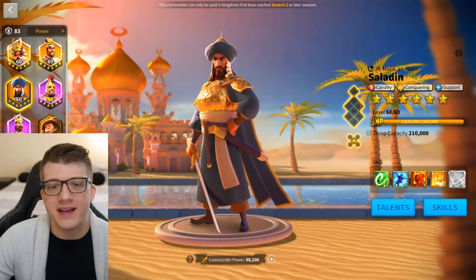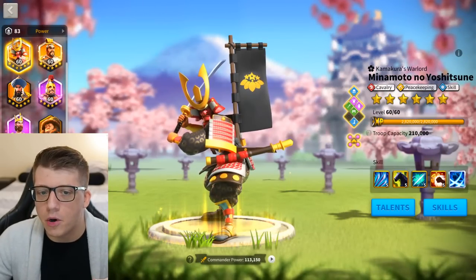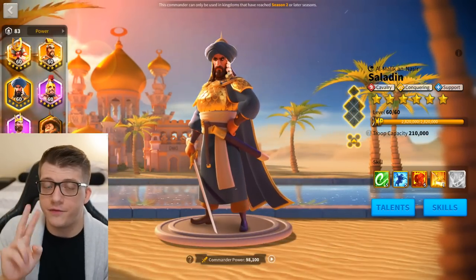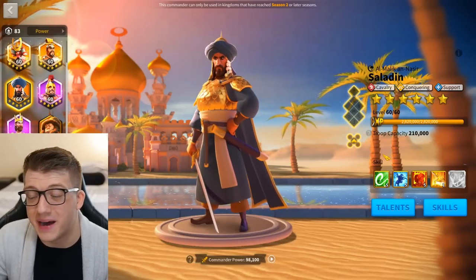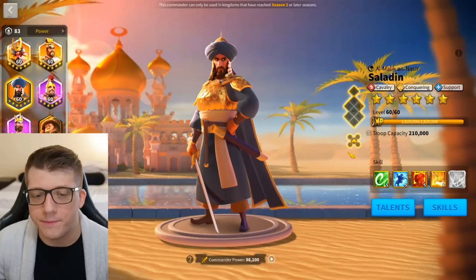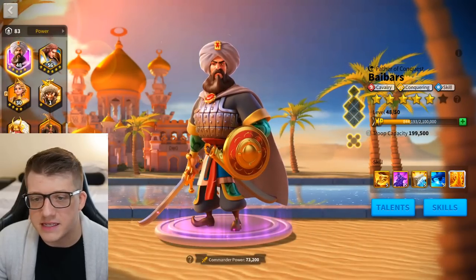Once you have access to Saladin, you could do a Saladin primary with Minamoto secondary to hide Minamoto behind the tank and pack a punch, or flip them around for even more skill-tree damage with Saladin backing him up. Saladin primary is probably better if you have access to him. For epics, the best pairing is Baybars.